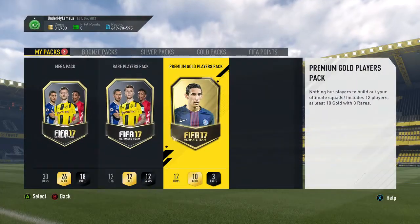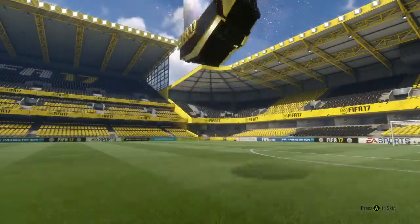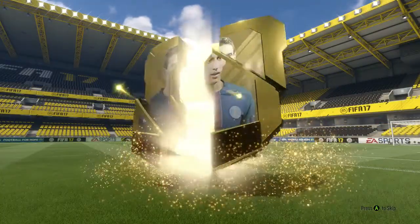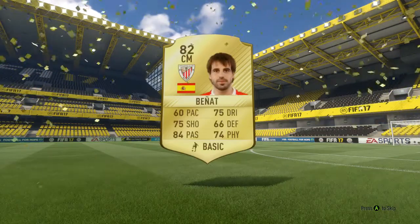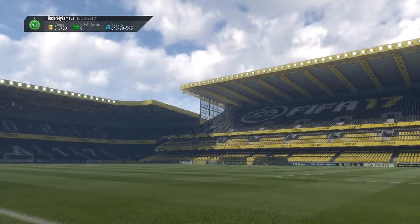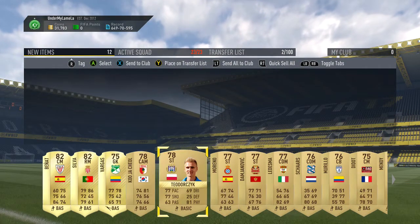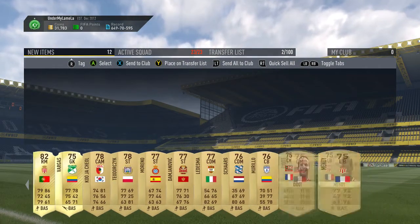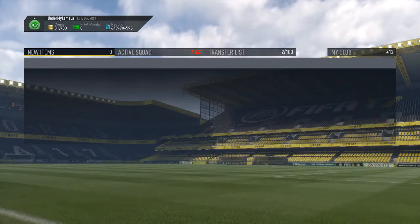And then we'll do the premium gold player pack now, and then we'll go back to the mega pack. It's not a walkout. Can we get another inform? We actually don't. Centre mid, Atletico, Bilbao — Sumibenya, 82. Not bad. No one else in that pack, literally. Just another 82, and then everyone else is pretty bad. We'll send that to the club.